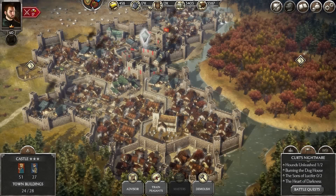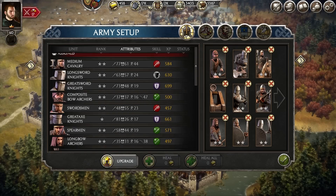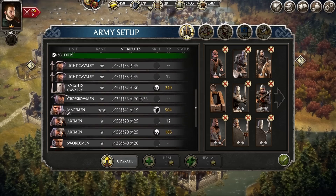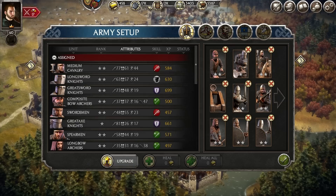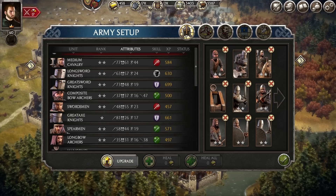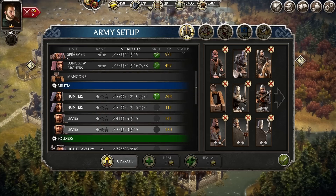You manage your troops in the army setup window. As with your buildings, your army grows and becomes more powerful the higher your lord level and the more sophisticated your realm. At the beginning you can field 5 units, but as you level up, you will be able to increase this number to 9. At the very beginning of the game, you have to rely on levy troops and hunters as your backbone army. They are stationed in your castle and thus don't require any additional recruitment buildings.